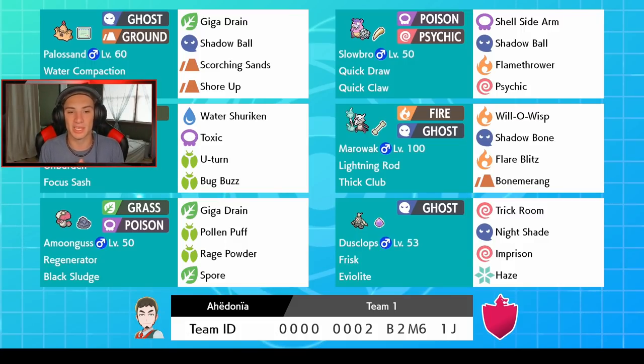We also have a Scelidor with Focus Sash and Unburden as its ability. This thing is gonna work so well with our Palossand — it has Water Shuriken so we can trigger the Weakness Policy and boost our defense through the roof with Water Compaction. It also has Toxic, U-turn to switch out, and Bug Buzz for STAB. We've got Amoonguss with the normal moveset — Giga Drain, Pollen Puff, Rage Powder, and Spore — with Regenerator and Black Sludge. It's such a good Pokémon for ranked battles.